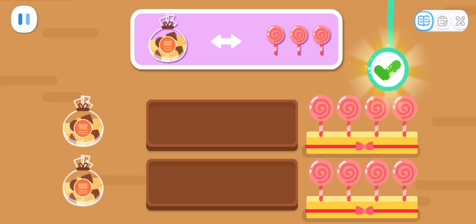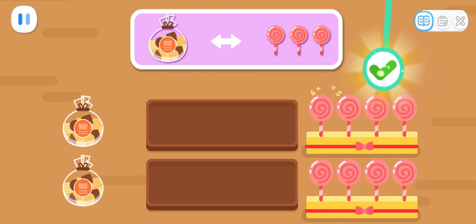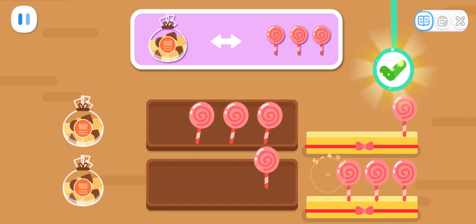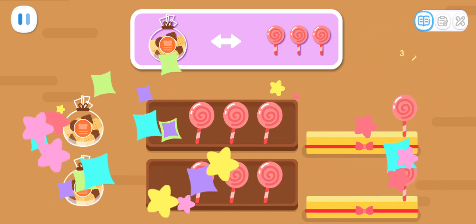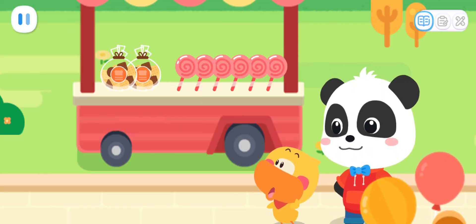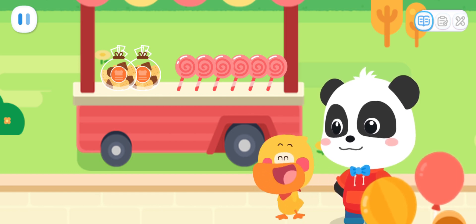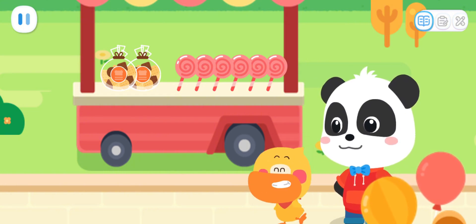We can exchange one pack of cookies for three lollipops. How many lollipops can we exchange for two packs of cookies? Take the correct number of lollipops and put them on the tray. One, two, three, four, five, six. I can exchange two packs of cookies for six lollipops.